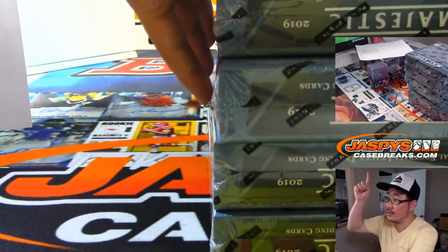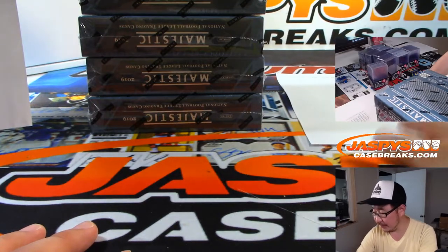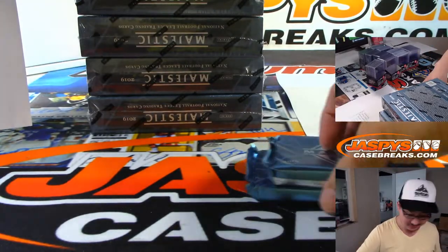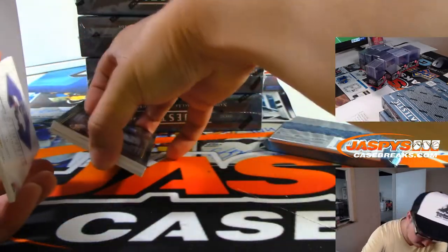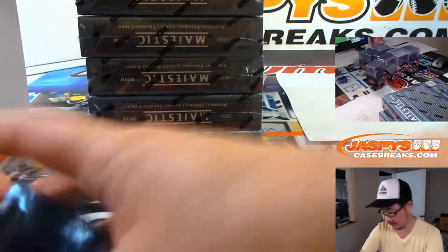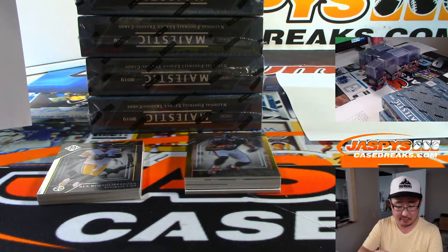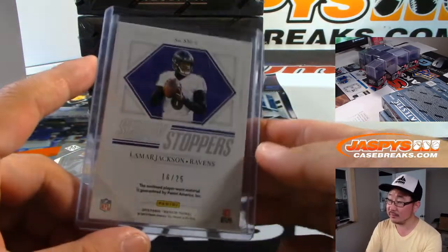I stacked these boxes on top of those boxes — you can see it in the Nikcam right up there. The one on the bottom should be just a relic. I think I remember the configuration now. We'll have those base cards over there help us out. We'll do the relic first. Showstopper — Lamar Jackson. He threw for a touchdown yesterday. Two color patch for the Ravens. Ed Knox has the Ravens straight up, 16 out of 25.